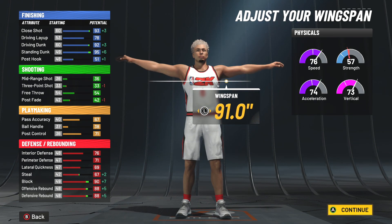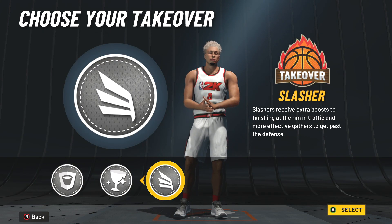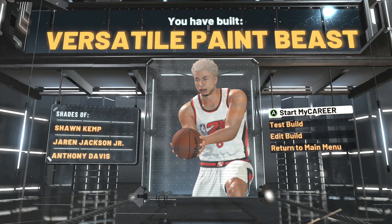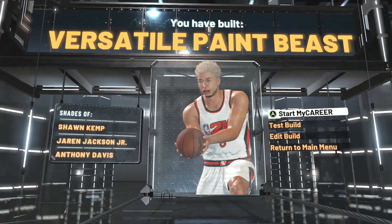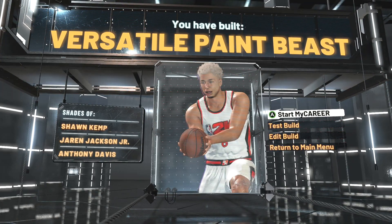Max out the wingspan — you get elite contact dunks with this build. It has Hall of Fame defensive and finishing badges, so choose whatever you want. We've got the remade version with a balance between defensive and finishing pie chart — Versatile Paint Beast. Like the video, sub up, and until next video, I'm out.